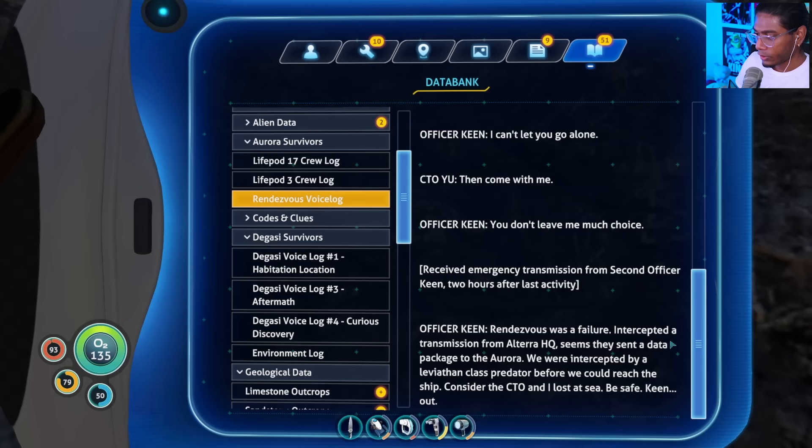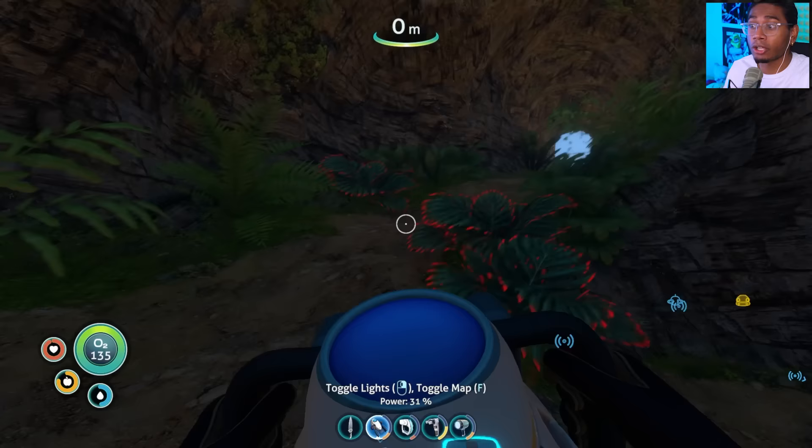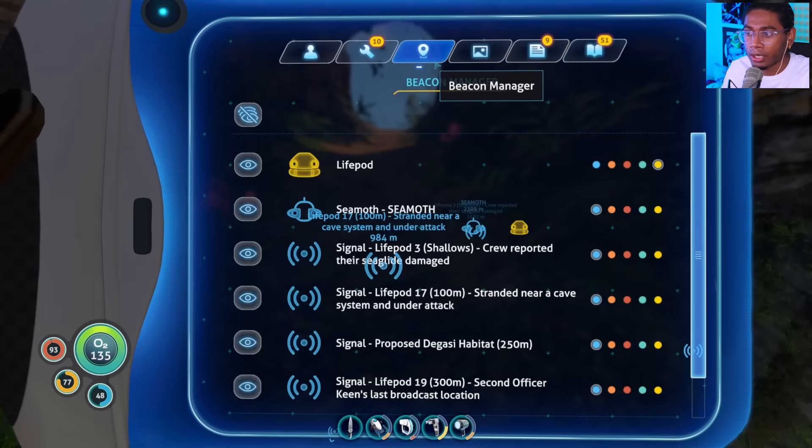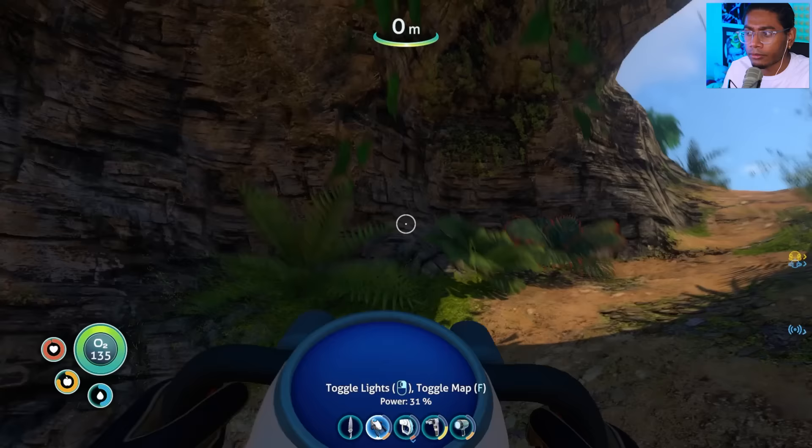What is a CTO? Chief technology officer. So these are the only two members of the crew. You sound like a Chinese name — were they the ones here? They sent out that broadcast to all the other survivors saying there's land somewhere and that the captain gave them coordinates to it. We have those here. In fact, you know what? We can turn off Lifepod 3 and 17. Here we go — Lifepod 19. Where's that? Where is it?